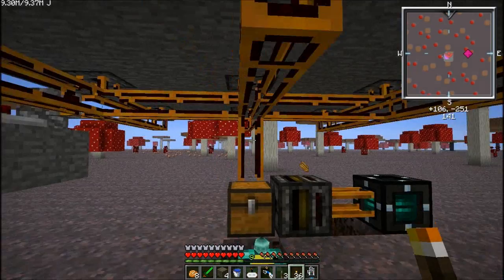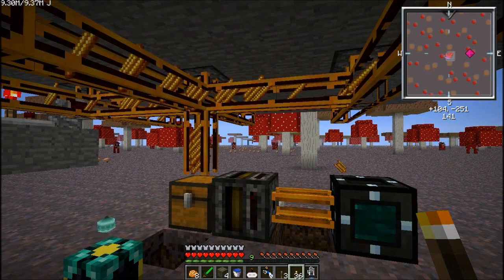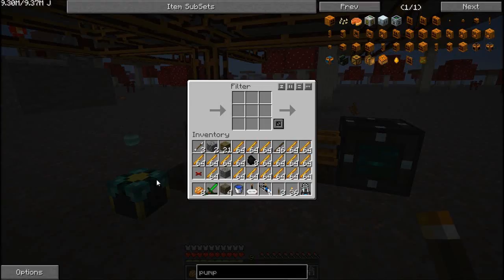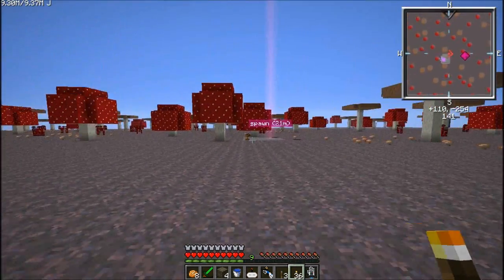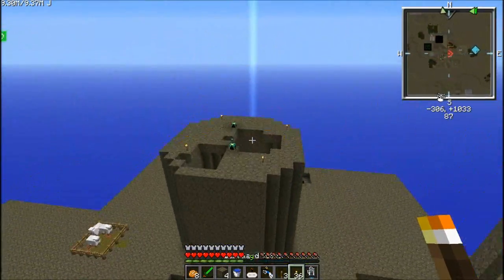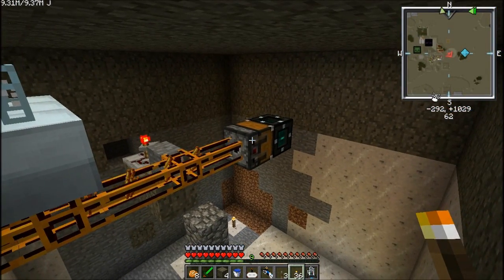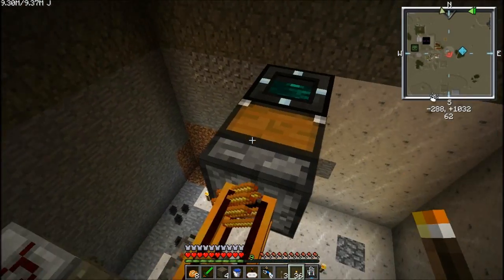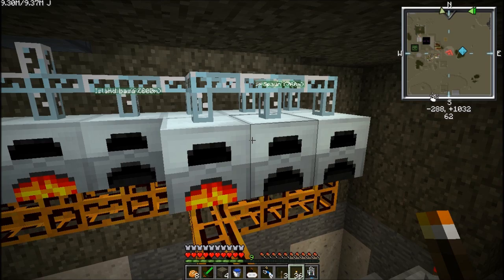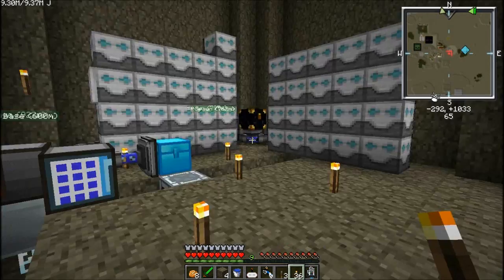This right here is my blaze farm. It's completely full of blaze rods — I forgot and left it on. My energy tesseract here is completely full, and my item tesseract is full of blaze rods, so anyone can use them and it will always be pretty much full. What that does is power my storage room over here. You can see the item tesseract takes a stack of blaze rods and sends it through this relay to all these generators — they're always full and pumping energy into this one MFE, which is powering everything.